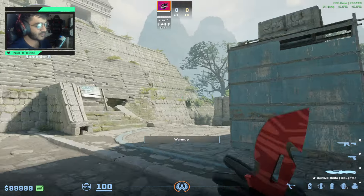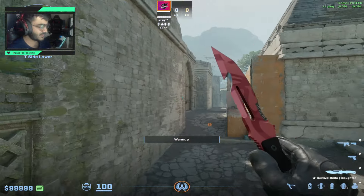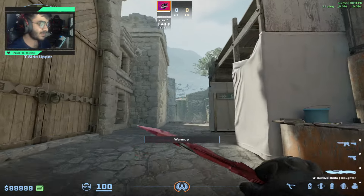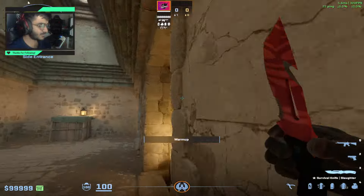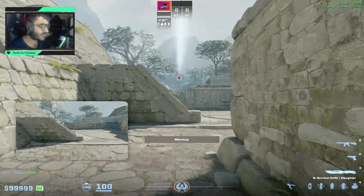In today's video I'm going to be showing you guys two ways to molly B lane on Ancient. This is a very important part of the map — the terrorists are always going to try and take control of this area so they can go cave from here and also come out mid and fight your mid player. So to stop that, we usually throw a molly towards ramp at the start of the round.